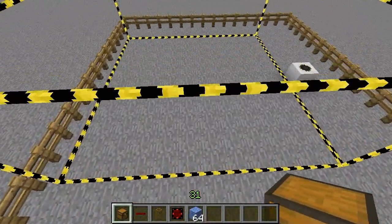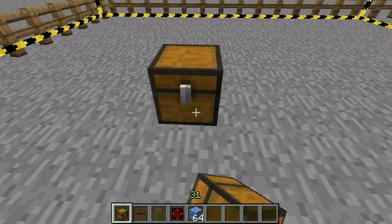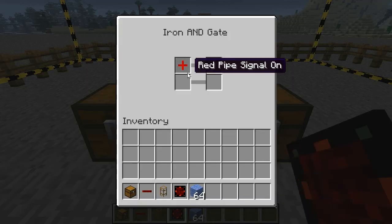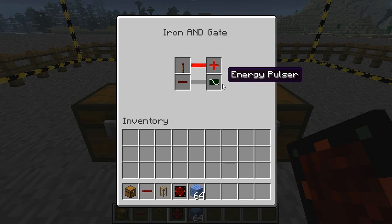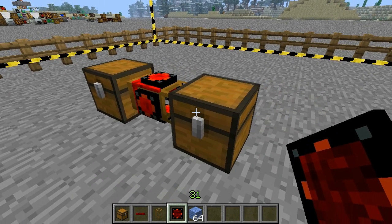I have another chunk over here that is chunk loaded. Let us just quickly build the system here. The gate logic is the same: if the signal is off it should emit a pipe signal, and if the pipe signal is off it should pulse an energy, and this will give us one item.